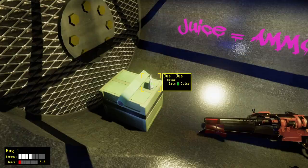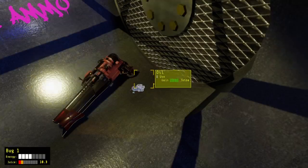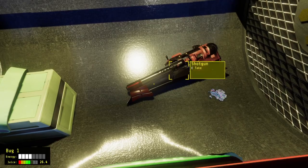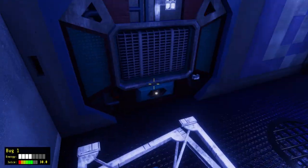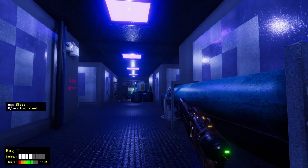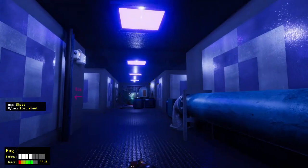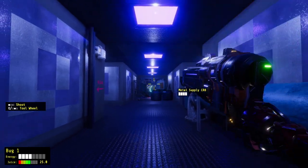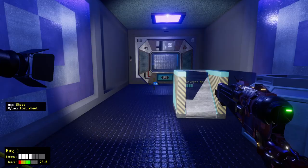Drink the juice. Okay, we are drinking that juice. Oil — use, gain juice. It's juice! It's a big lump with knobs. It's got the juice. So we have shoot now — we do have shoot. Whoa, okay, that feels pretty cool. I like that.